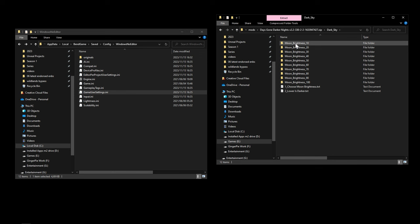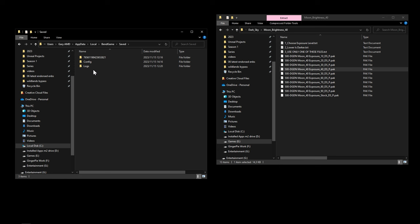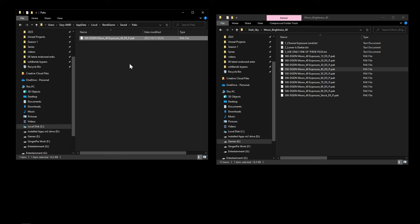We'll go for dark sky with moon 40. This modder has done 90% of the work for you. Copy the chosen file. We're going to go into the LocalAppData folder, BendGame > Saved, and this time we put it in the Packs folder. If you have a clean install you won't have a Packs folder, so right-click, create a new folder, name it 'Packs' with a capital P, go into it, and paste the file.